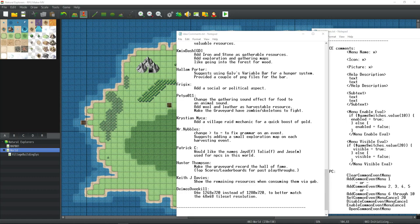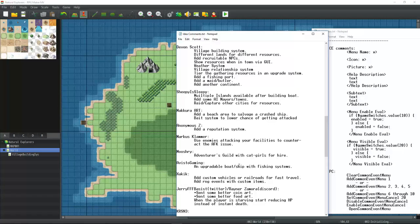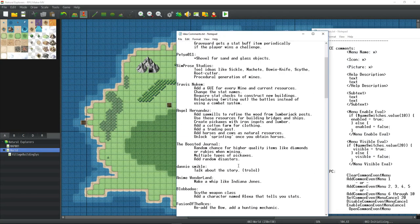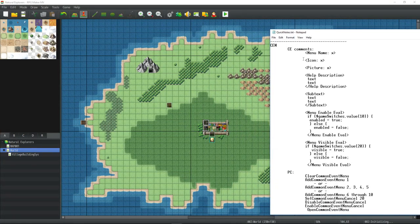Deimos Overkill suggested changing the game's resolution from 1280x720 to 1248x720 to better match the 48x48 tile set resolution, which is a great suggestion and we'll probably be doing this. Keith J. Davies says we should show the remaining resources when consuming them via the gab window, which I've integrated. Hunter Thompson suggested making the graveyard record a hall of fame or leaderboard for past playthroughs — that's an interesting idea. Very good constructive criticism from everybody; thank you so much.